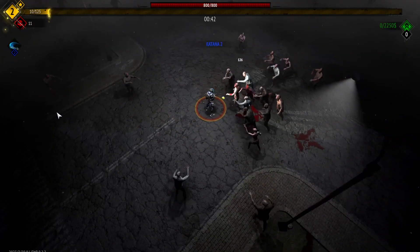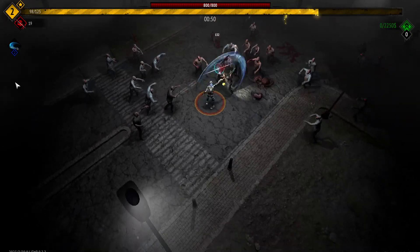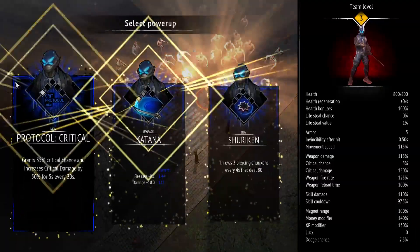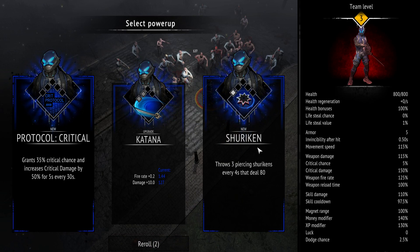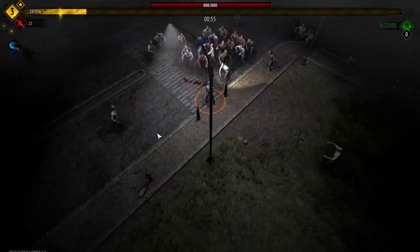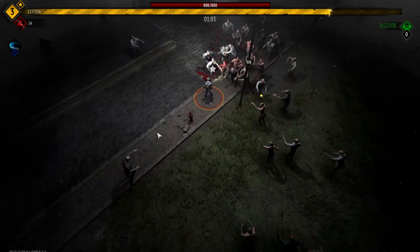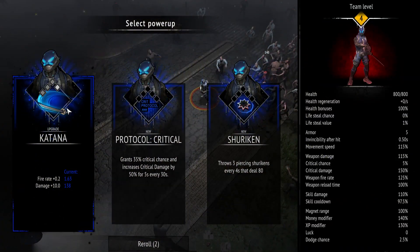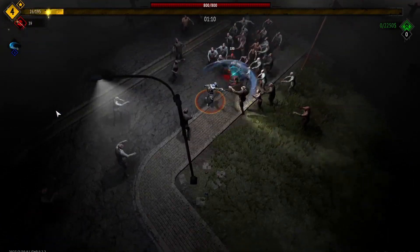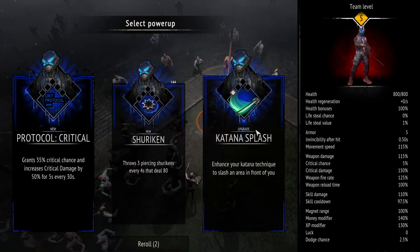The katana is the weapon upgrade. Let's do a little more research into critical protocol and shuriken. Critical protocol grants 35% critical chance and 50% for five seconds every 30 seconds. Shuriken throws three piercing shurikens every four seconds dealing 80 damage. That crit one is huge. For a crit build I'd want to run Huntress and Ghost.